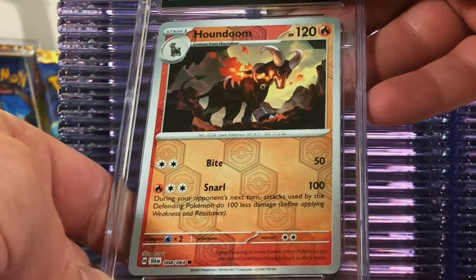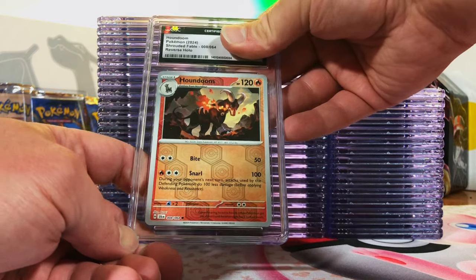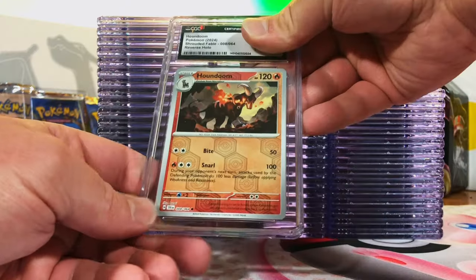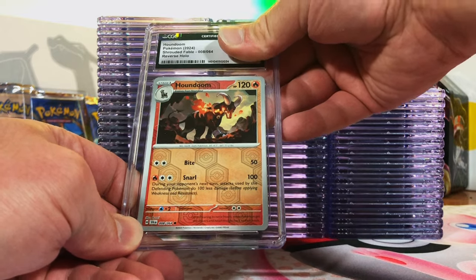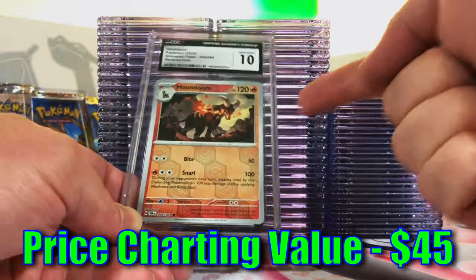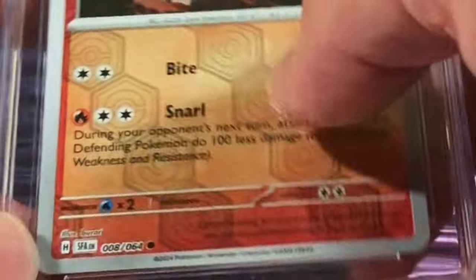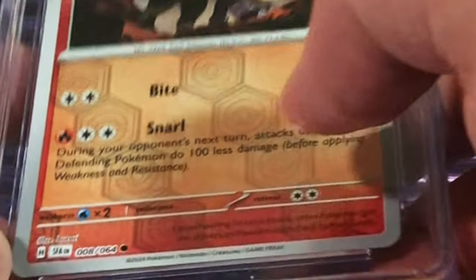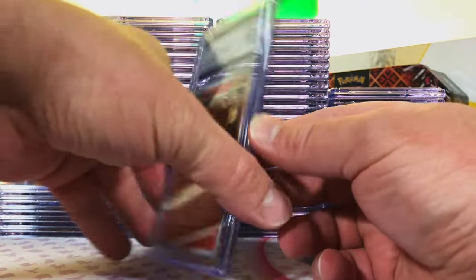Houndoom Reverse Holo Common from Shrouded Fable — love that Houndoom, had to grade it, just a cool artwork. I think it's a 9.5. Actually, this is a ten! Gem Mint 10! Yes, that's what I was hoping for. I love the Shrouded Fable Reverse Holo patterns with the Poké Ball diamonds — it's just cool to me. Tell me what you think.